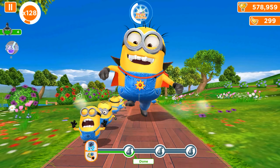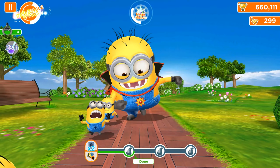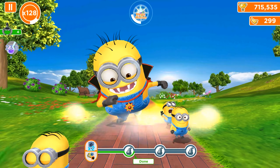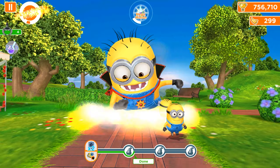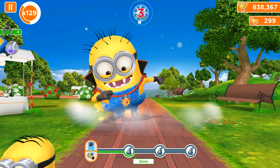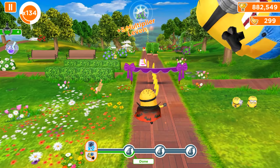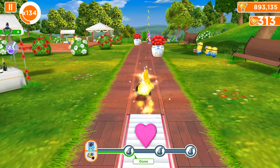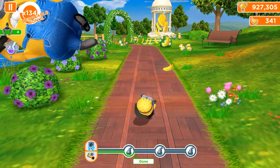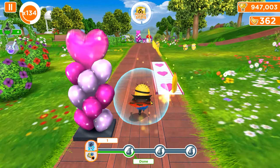What does the double objective mission mean and how does it work? In the double objective mission, as you see in the icon and on the label at the bottom on the progress bar, there is the Minion shield and the Minion punch. You have to complete both of them to reach the first fruit - only then will you receive it. If you complete only one, you will fail the task, get none of the fruits, and get stuck in this level. The progress for the already completed part will not move until you complete the first one.